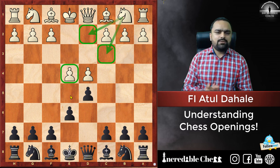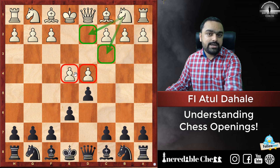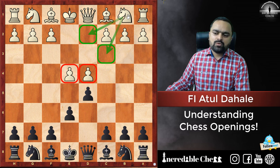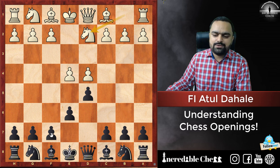You should understand that you are going to attack in the center of the board, especially these two pawns. The base pawn is D4 and you are going to attack that pawn no matter what. Today we are going to see the variation starting with Knight D2 — it is called the Tarrasch variation in French Defense.